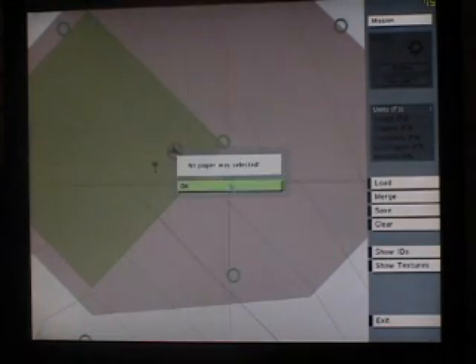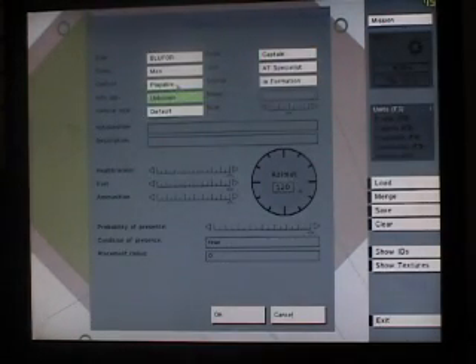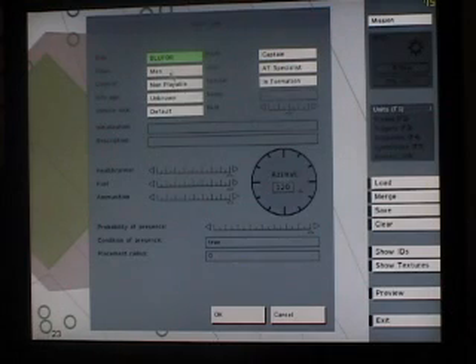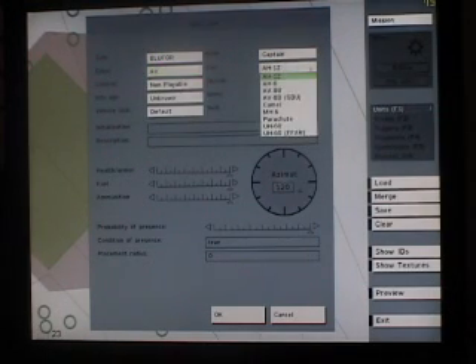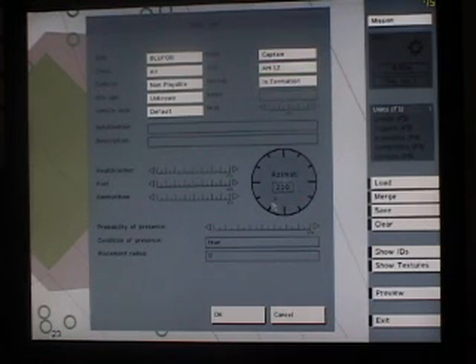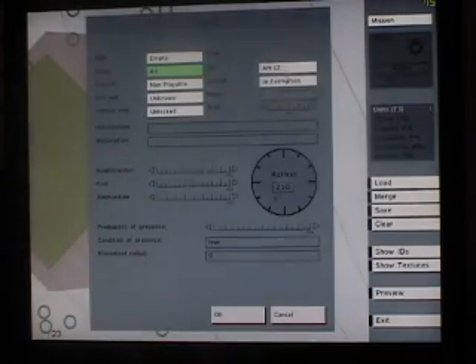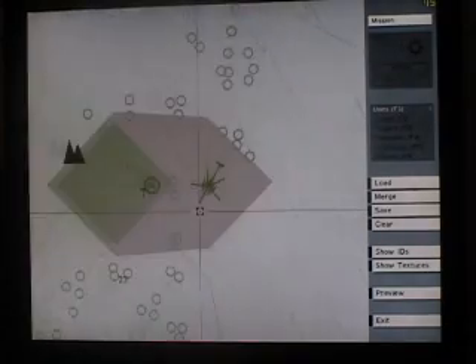I'll stick the guy on and make sure he's set as a player, not playable. And I'm going to give him a vehicle. So we'll go to units again, leave it on blue, put air, and I'll choose the AH-1Z helicopter. Actually I don't want to use that helicopter — I want to use an AH-6. Leave it on empty and unlocked so I can get in and play with it, and I'll make it face the same way as the runway.